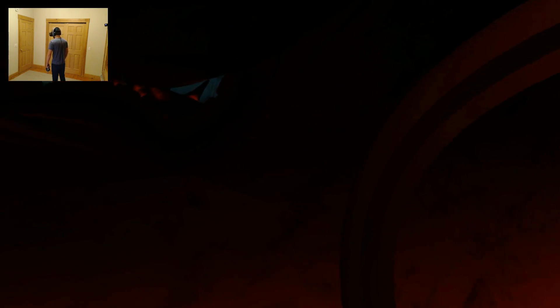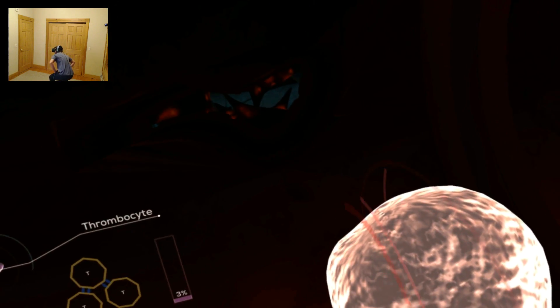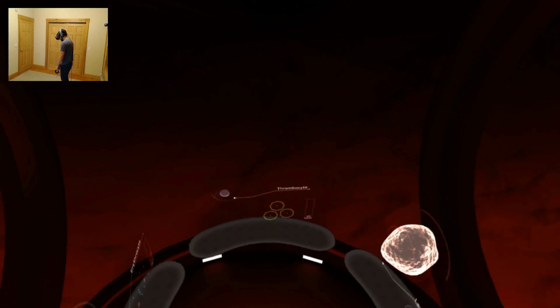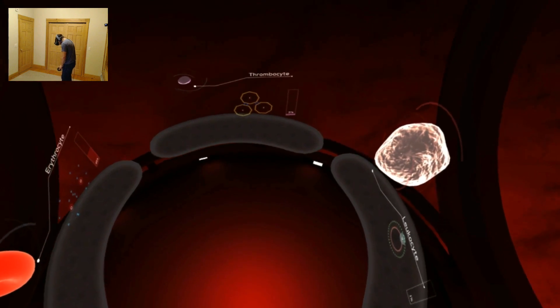A type of leukocytes, the monocytes, creep through blood vessels to become macrophages and search for foreign invaders, which they eat and digest. Let's leave the bloodstream through the tear to find a macrophage. We must now undergo further miniaturization. Here we go!